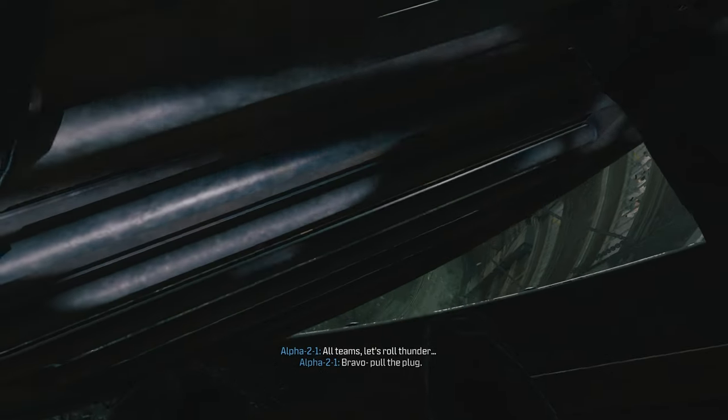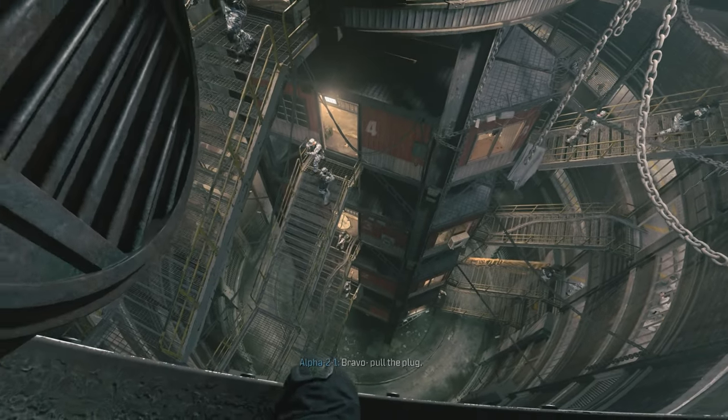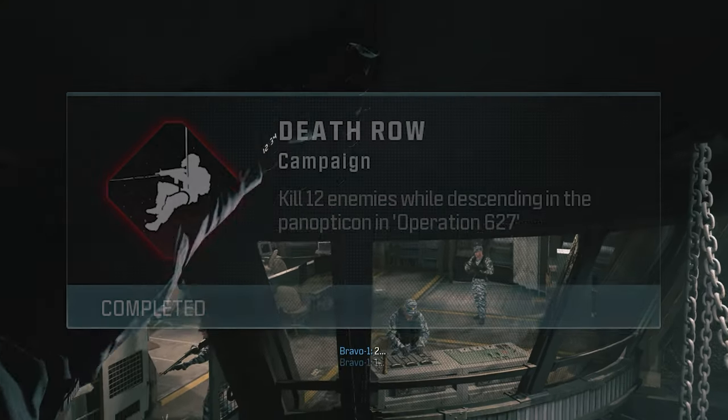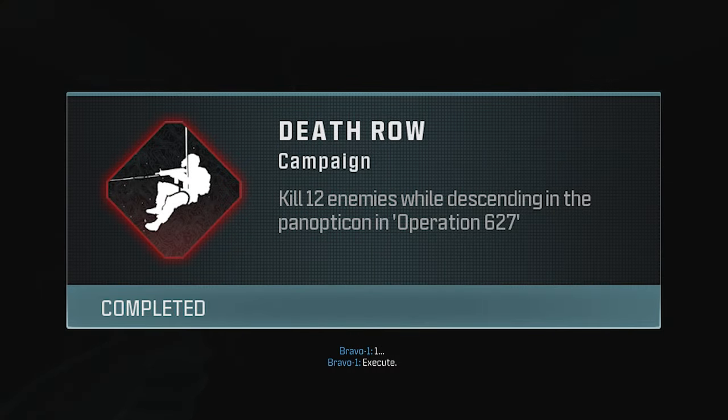Call of Duty MW3's campaign is finally here and in today's video I'm going to show you a quick achievement guide for the first mission. This is Death Row, and what it requires you to do is kill 12 enemies while descending the Panopticon.